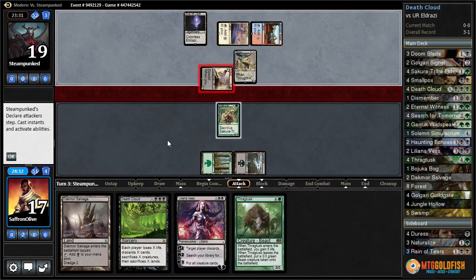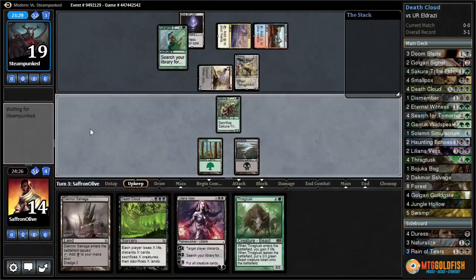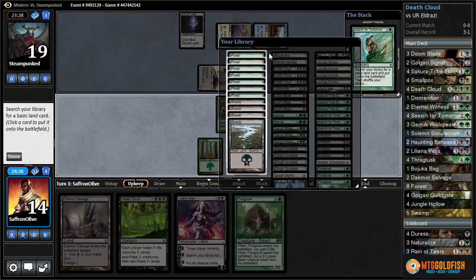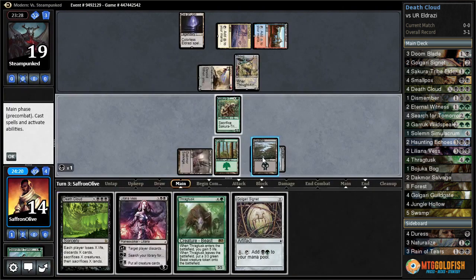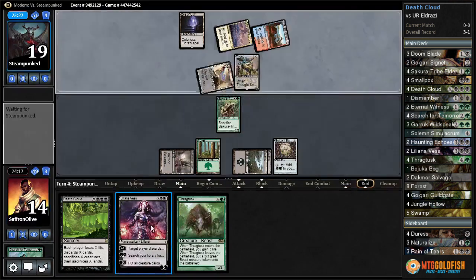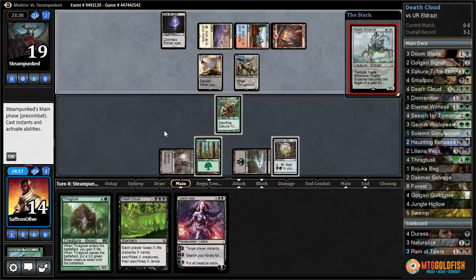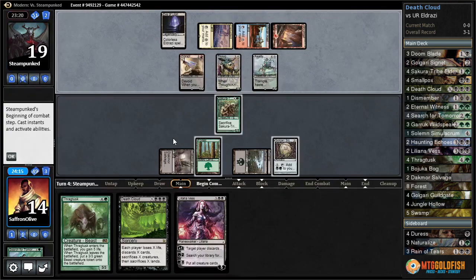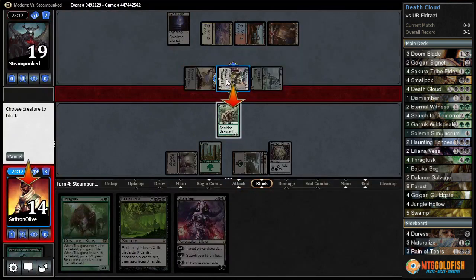I think we just take our beats here, leave the elder as this comes off suspend. We get a swamp, we play Dread Return Salvage, play Golgari Signet, pass the turn. What does our opponent have? Reality Smasher. That's fine — we get to block with Thought-Knot.